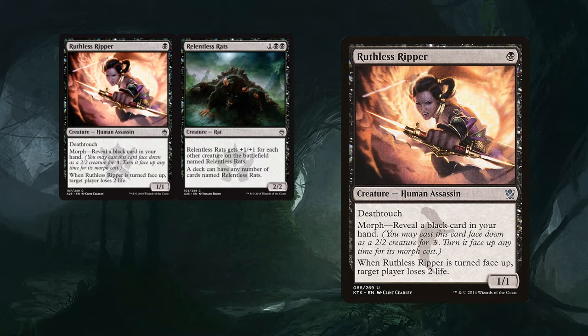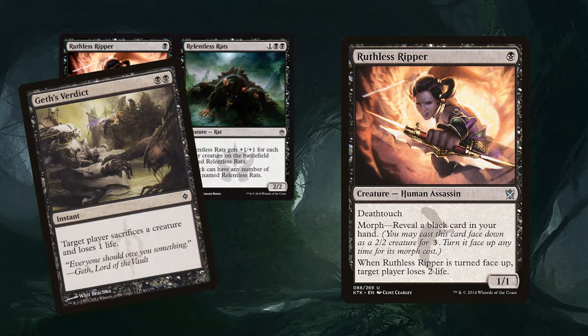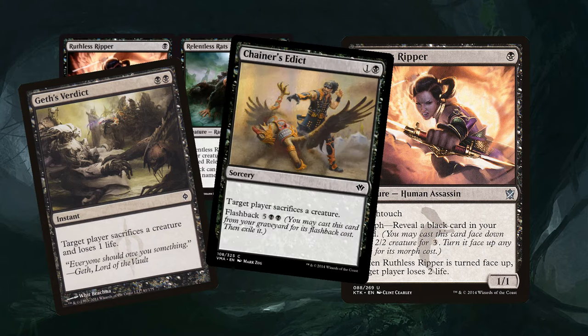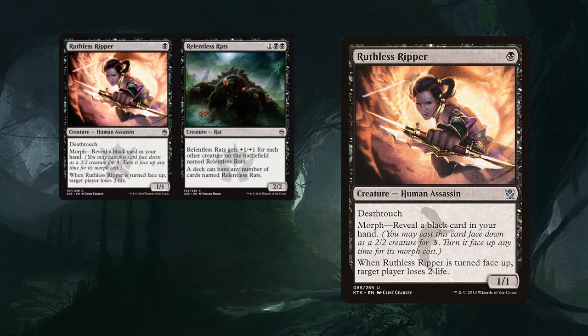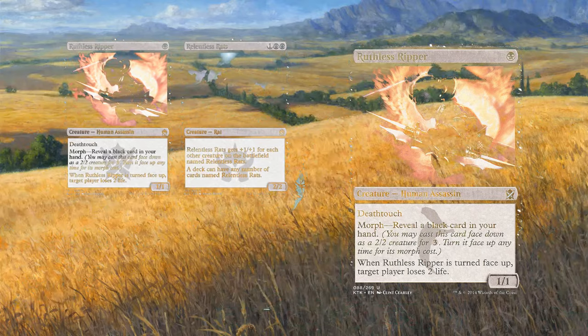Ruthless Ripper is a little less exciting but it's possibly playable. You can morph it by revealing a black creature to surprise block an attacking creature and make your opponent lose two life as well. I guess it's kind of comparable to a less good Death's Shadow, which is in turn a less good Chainer's Edict. There are more reliable ways to kill a creature, so I'm not super impressed by that one.